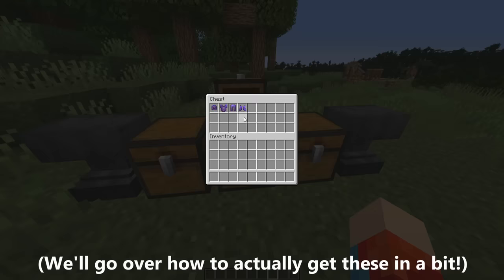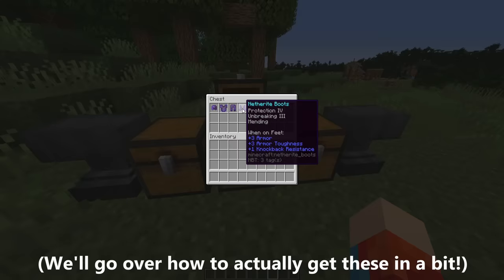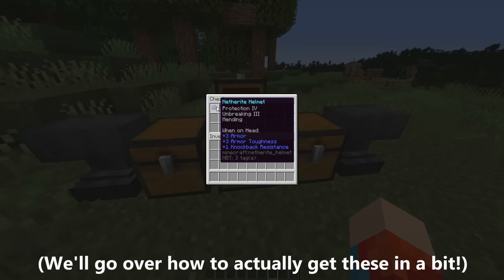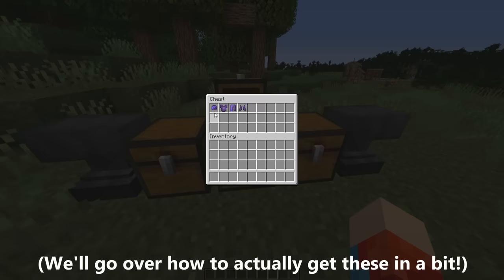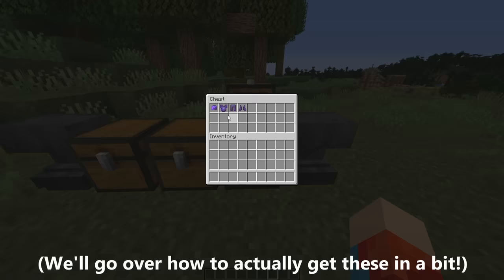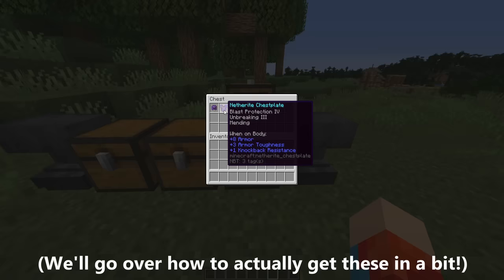Now here we have the specialized armor set. There's a netherite helmet with protection 4, leggings with protection 4, and boots with protection 4, yet the chestplate itself has fire protection 4. It slightly reduces the overall protection 4 coverage, but it buffs fire protection and actually maxes that out. What you don't want to do is have two fire protection pieces, because then you're not actually gaining anything but you're still losing some protection. Here is another specialty enchantment option: protection 4 boots, protection 4 leggings, protection 4 helmet, but a netherite chestplate enchanted with blast protection — useful for crystal PvP, TNT, or not wanting to be blown up by a creeper.